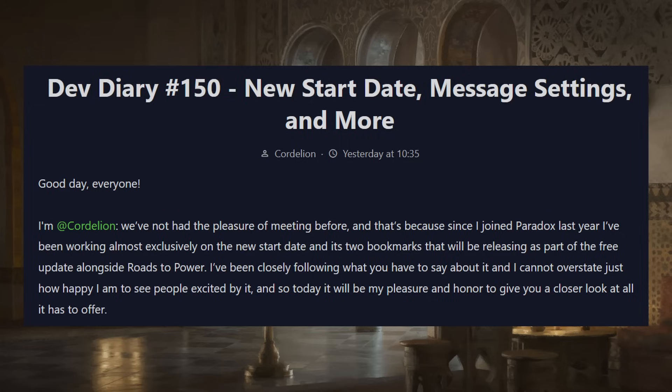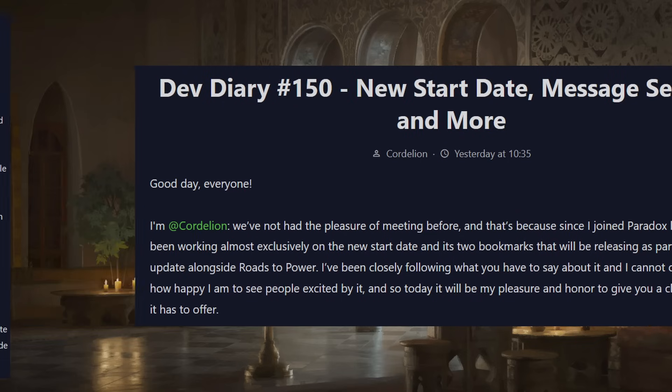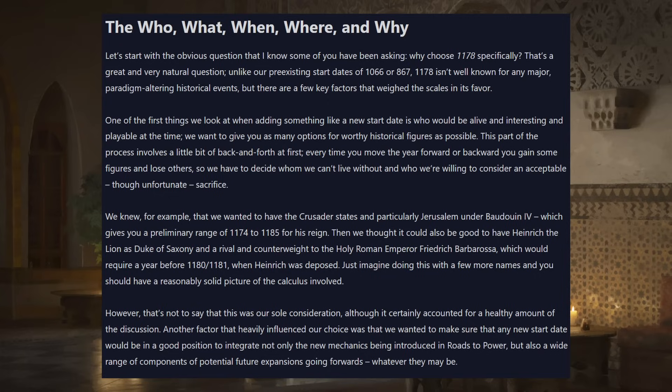I'll leave a link to this in the description below. A lot of this is historical context — cool information that'll help you choose characters for campaigns, but I won't read through all of it. They do go into why they chose this start date. People wanted a Charlemagne start date, and with the 1178 start there wasn't one massive paradigm-shifting event, but it was a good setup for things happening — including Byzantine-specific content, with the Fourth Crusade coming relatively soon.